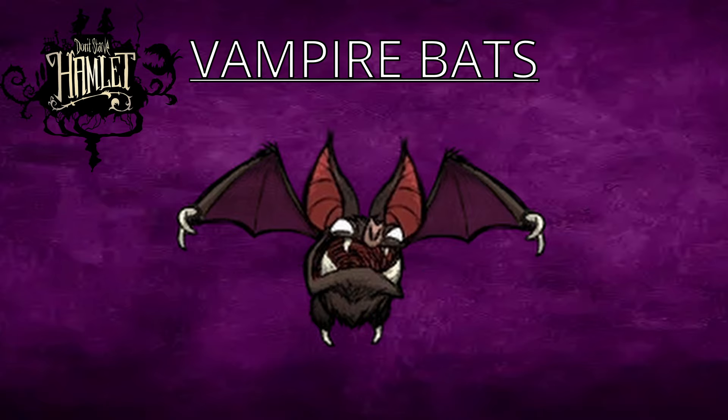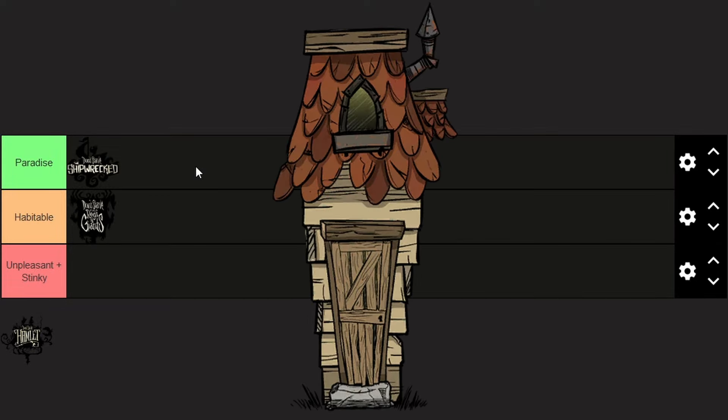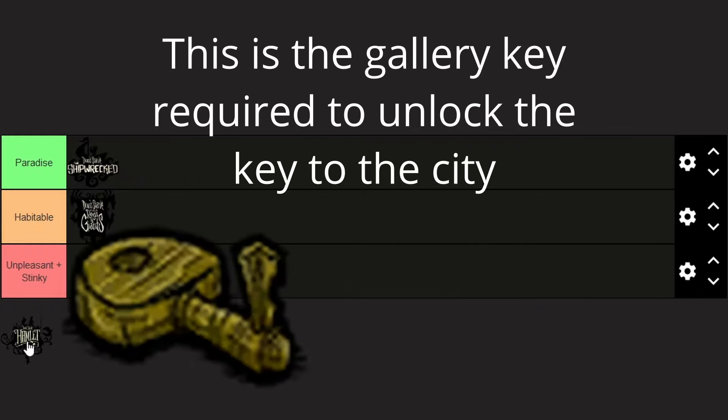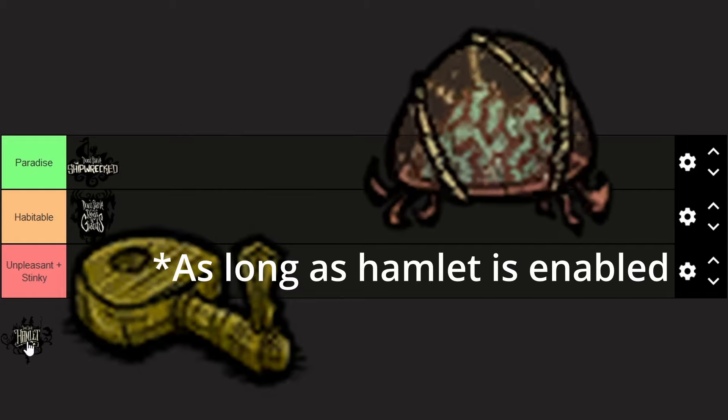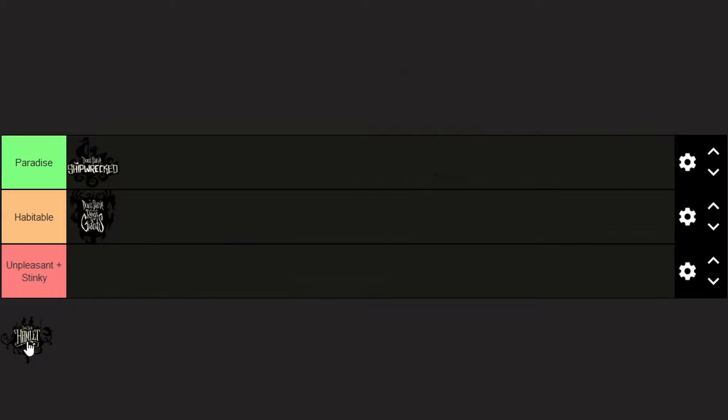It's finally time for the final ranking. There is something we didn't go over that is an integral part of Hamlet: the Slanty Shanty. This is a literal player home, really awesome for aesthetics and survival. However, if you get a key to the city from the Pig Queen, or even just wear a brain of thought in Shipwrecked, you can build this Slanty Shanty anywhere. That's right — you can have a home in the paradise of Shipwrecked, making it even better, and meaning the Slanty Shanty does not give Hamlet any edge over the other two DLC maps.